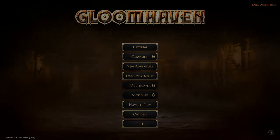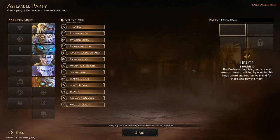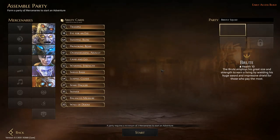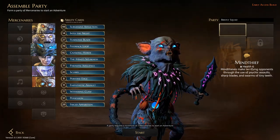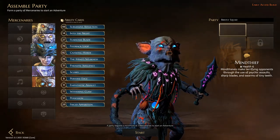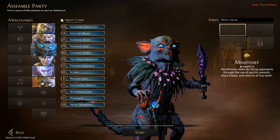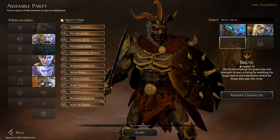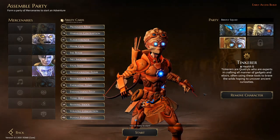With our new game we're going with the normal options — we don't want to make it too hard. Up here we've got three mercenaries now instead of two because we beat the first boss. We have six characters to choose from, including the new one, the Mind Thief. We're going with the Mind Thief, the Brute — who's a good all-rounder with lots of damage — and the Tinkerer, who has lots of healing and is a very good support character.